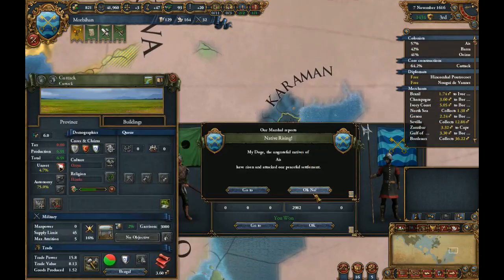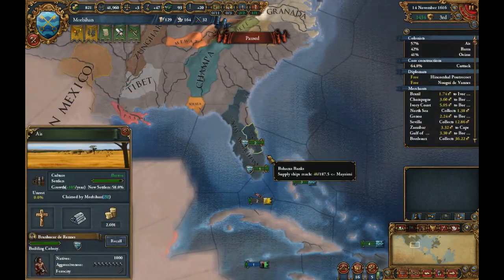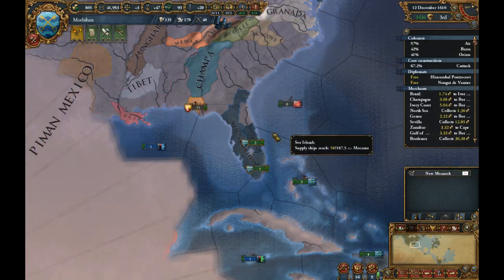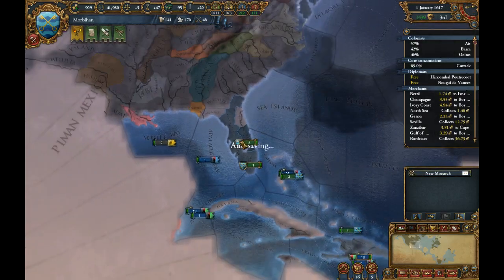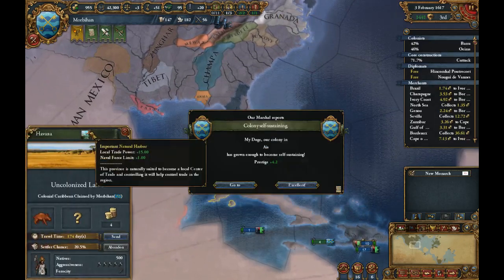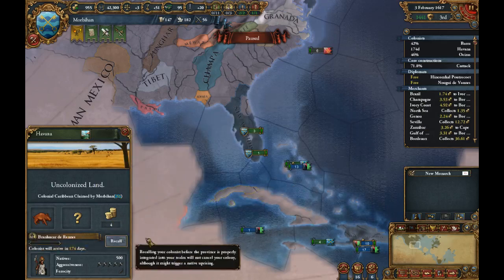Anyway, I have 15 regiments out here so no one is even thinking of attacking me. This guy doesn't even have any idea that he wants to become independent. So I'll help him colonize Florida and I'll colonize this piece of land — it is an important natural harbor.